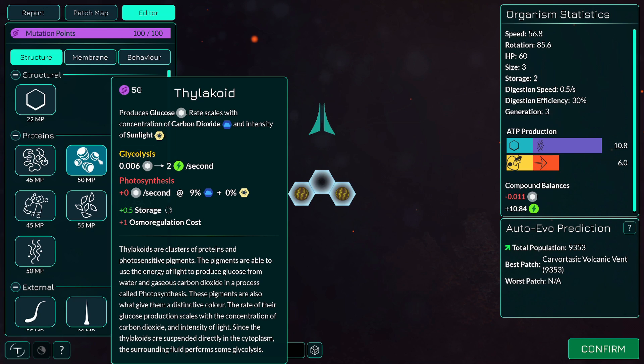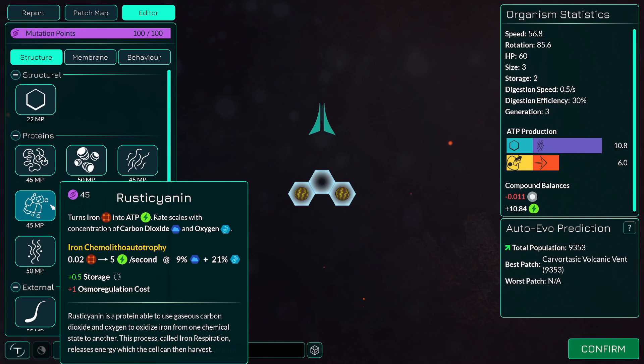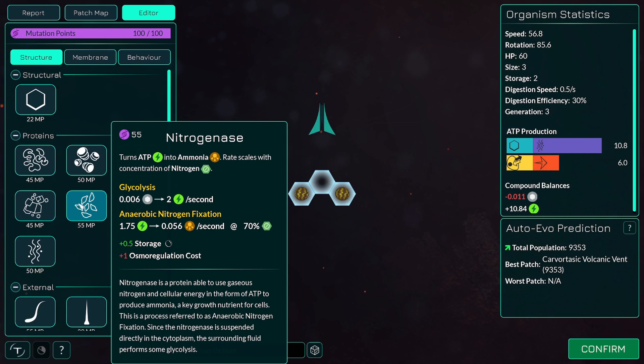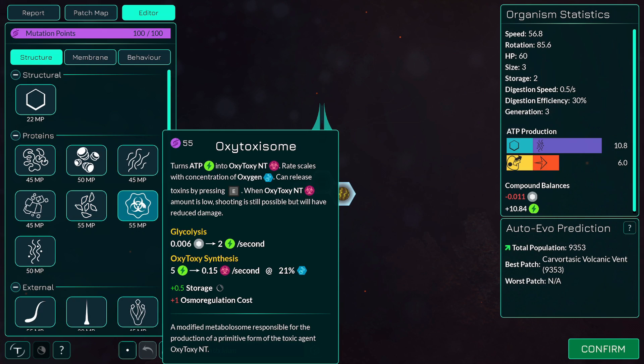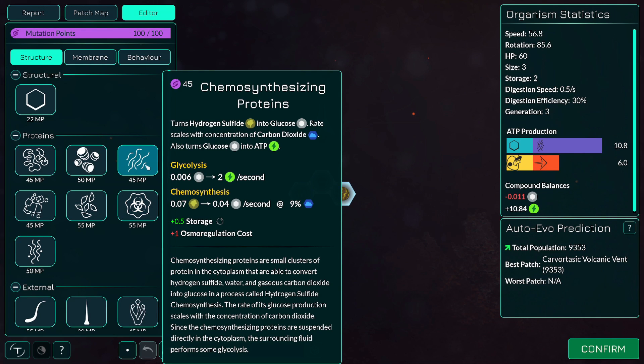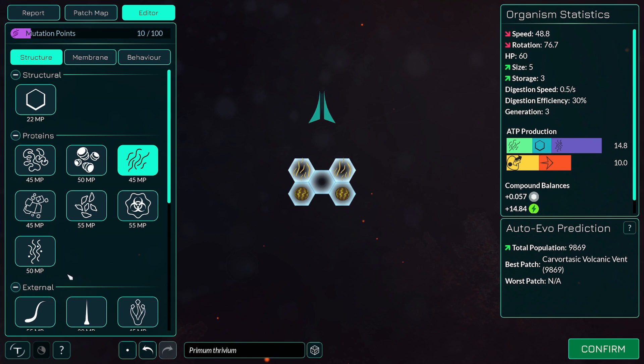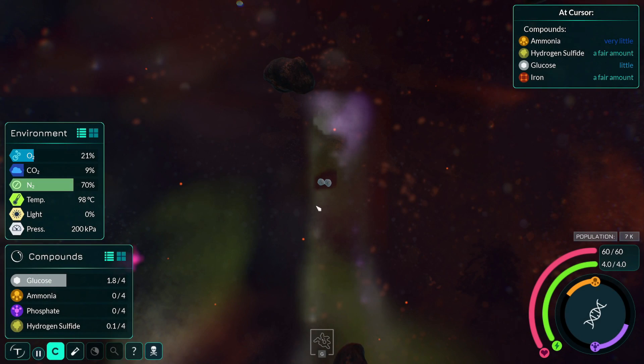Produces glucose — oh no, that's the one I don't want. Turns hydrogen sulfide into glucose — I could get some of that as well, just for the extra. Turns ATP into ammonia. Turns ATP into oxytoxy. Yeah, let's get a couple of those. I'm just going to pop them here and here. I'm going to have to get some flagellum sometime soon.